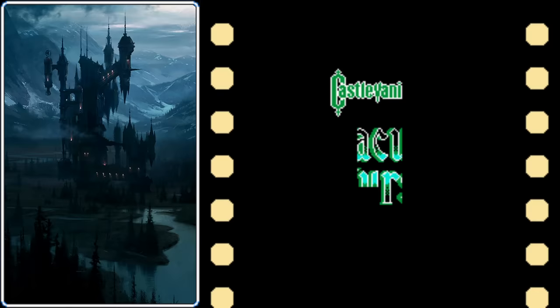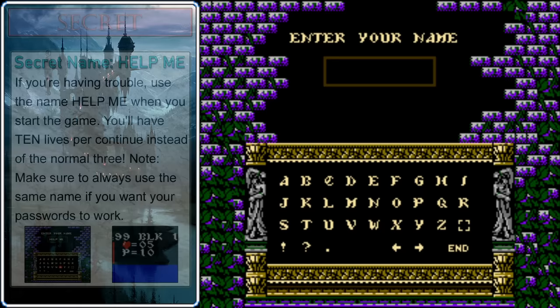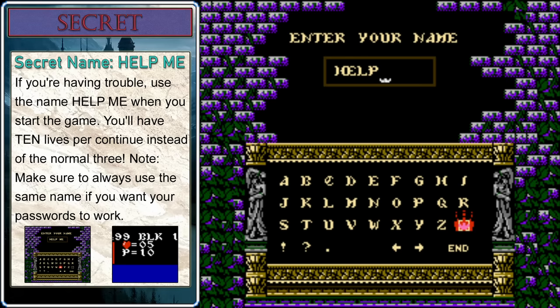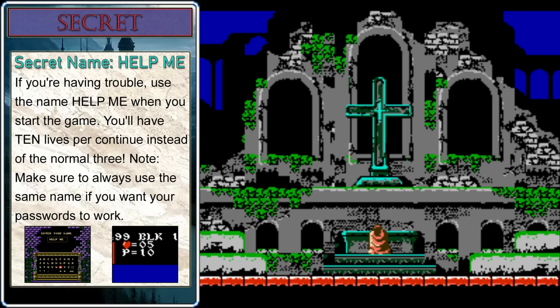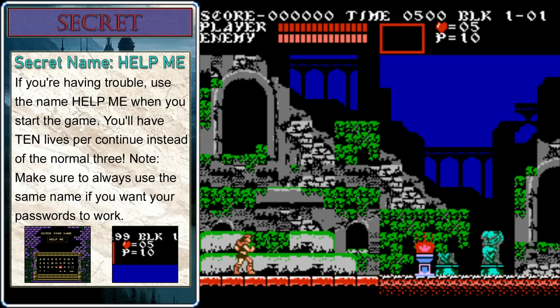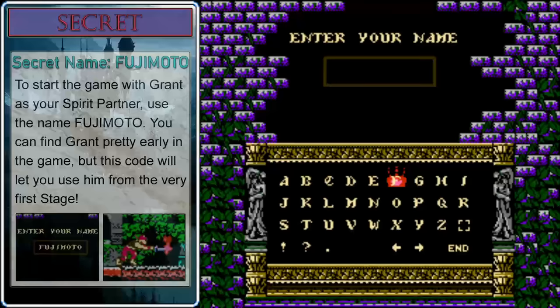Before we jump into the game, there's actually a lot of secret codes. They're mostly entered by putting in different names whenever you start up the game. The first one that most people are familiar with: if you want to get 10 lives instead of 3, put your name in as 'Help Me' — there's a space between the help and the me. This game does give you infinite continues and there are passwords, but having more lives makes a big difference. There are a lot of mid-level checkpoints, and this will keep you from getting sent all the way back to the beginning of a block.